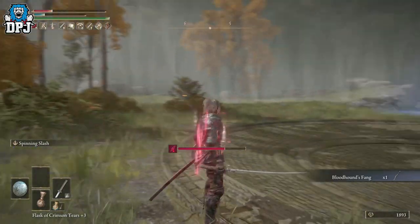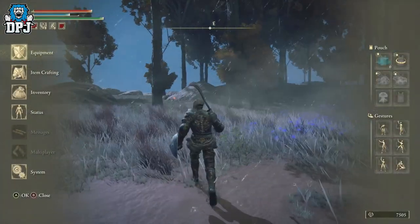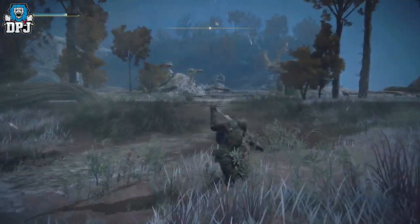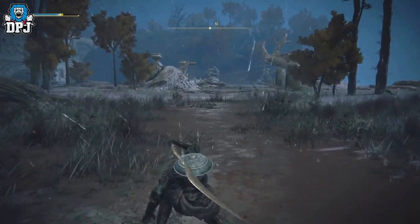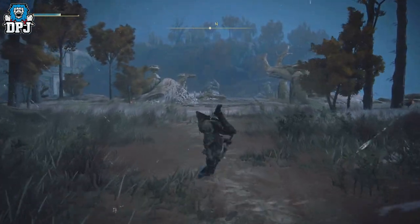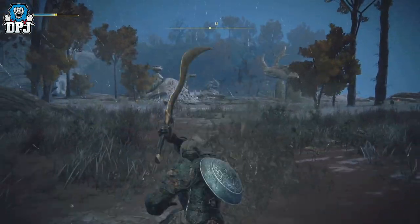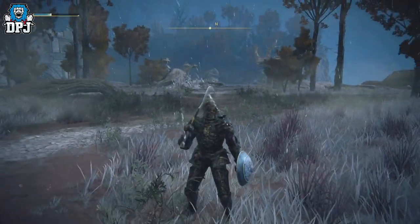Before I unlocked this weapon, I wasn't exactly struggling with enemies or bosses, but it just made things so much easier — it's unreal. Forget the fact it causes bloodloss buildup, which is a great attribute on any weapon. What's absolutely incredible about this and makes bosses way easier is its left trigger ability. It's kind of like a swipe then a jump back. Don't underestimate this in a game like this, because it's all about dodging, weaving, blocking — and this basically does it all in one movement.